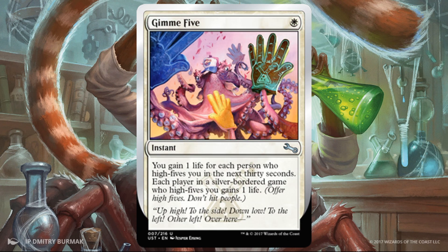Let's look at these white cards with the watermark. Gimme Five — not really sure why this is Crossbreed Labs, but okay. It costs one white, it's an instant, and you gain some life. If you're playing at launch weekend with a ton of people at the LGS, this is probably worth running because it's significant life gain. If not — if you're just playing at home — then I'm probably skipping this, because you don't want to just gain one life. It's just not worth it.